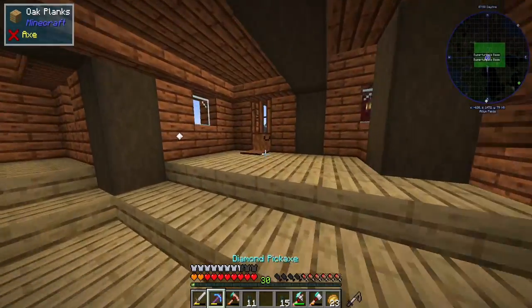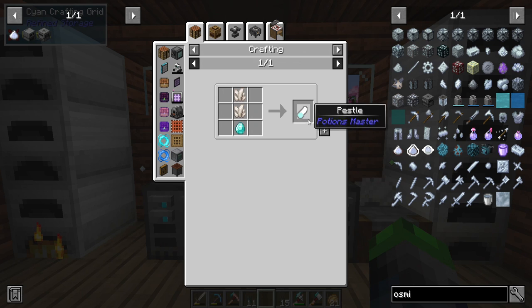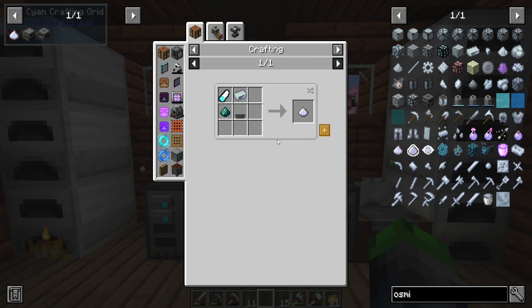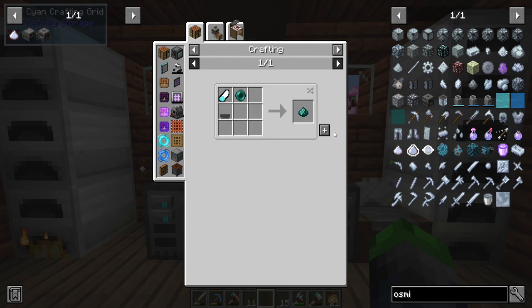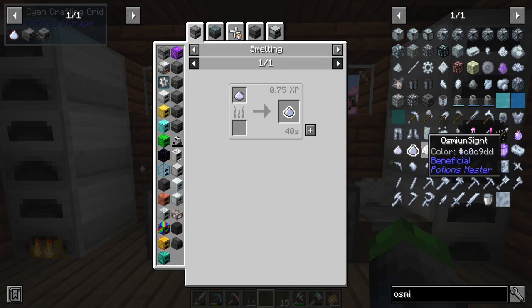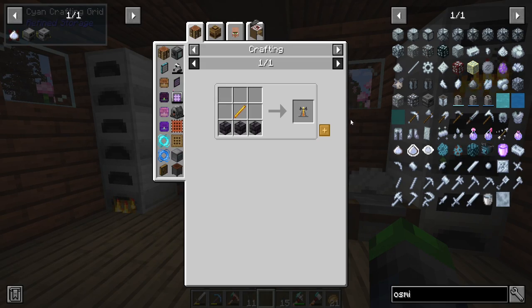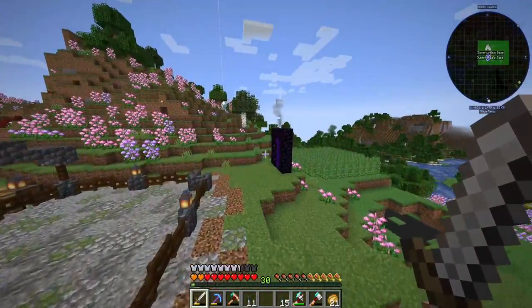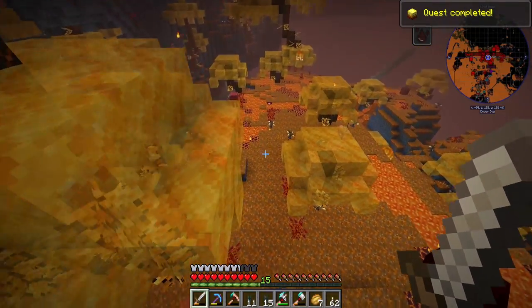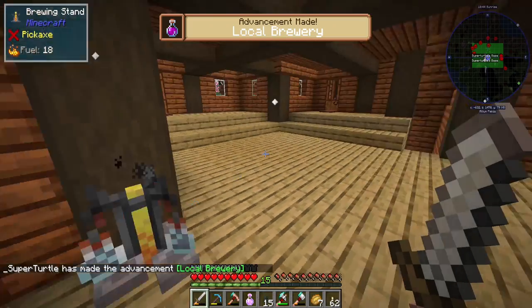The crusher needs osmium again, and we're short one osmium. So we make osmium powder using a mortar, smelt it, and brew it into osmium sight potions—though we need a blaze rod for that, so it's off to the Nether to kill a blaze. Good thing we have a bunch spawning around. The potions give osmium sight for five minutes.